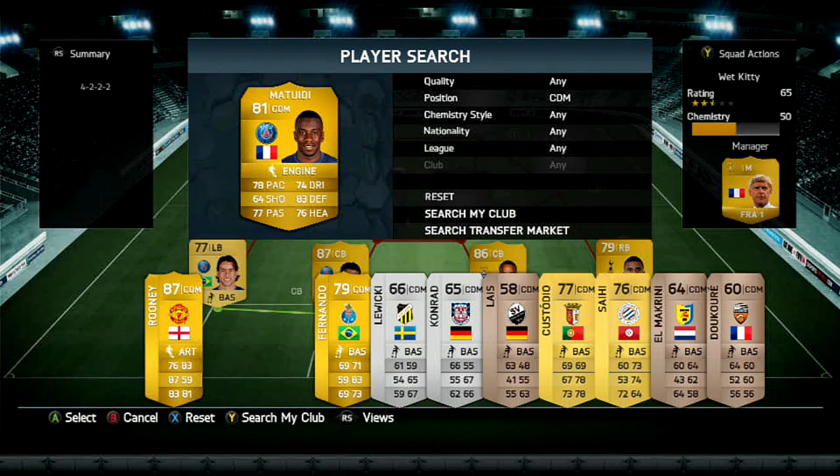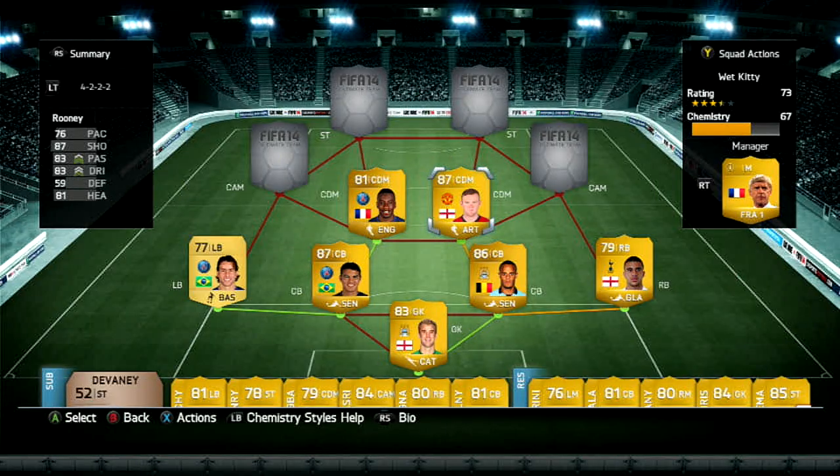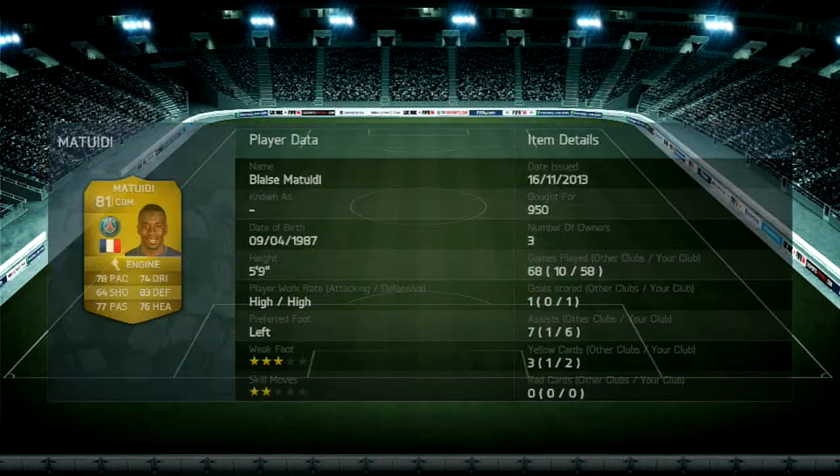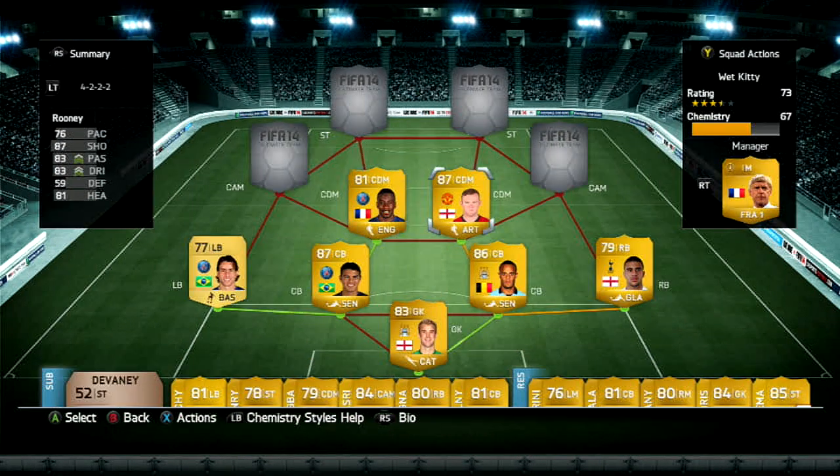My center defensive mid — you're gonna be surprised here. Matuidi and Rooney. I've used Matuidi for a while, really like him — I have 58 games with him. He's kind of aggressive, his pace feels a little faster, and he's a really good CDM. 78 pace, 83 defending, 76 heading. For 900 coins, that's literally change.